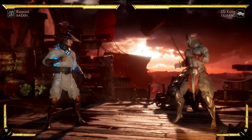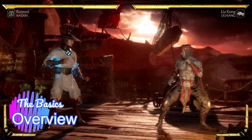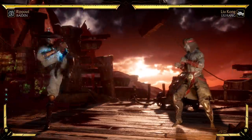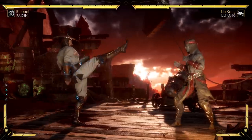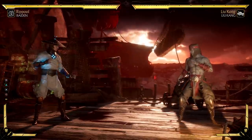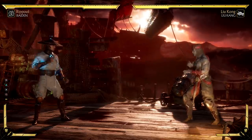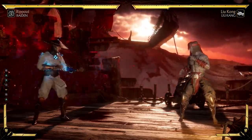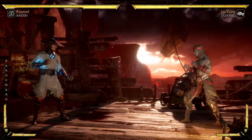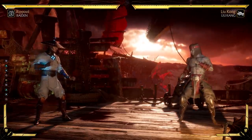Starting with the absolute basics: this is a four-button game. We have front punch, which we call one; back punch, which we call two; front kick, which we call three; and back kick, which we call four. Different systems have different button labels — on PlayStation square might be one, on Xbox it could be X — so we use one, two, three, four to avoid confusion across versions.